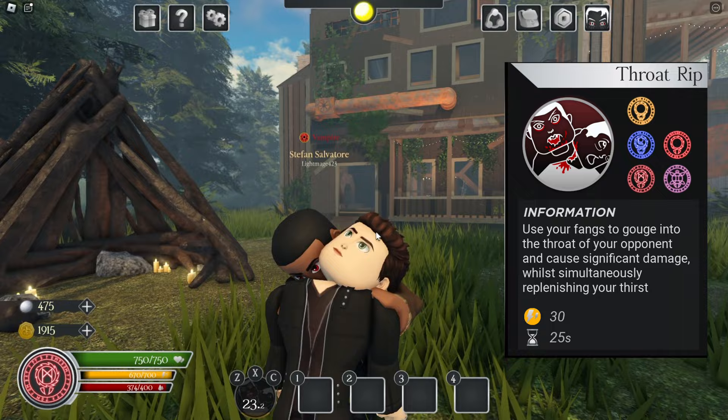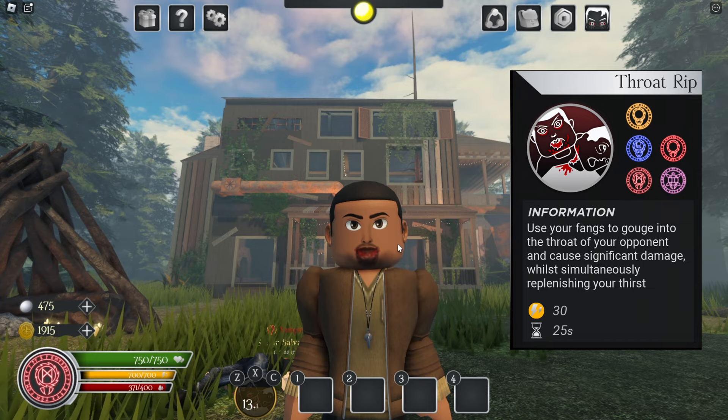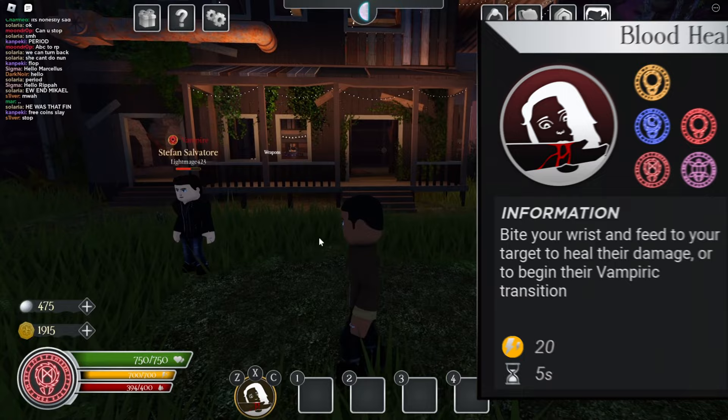Kind of similar to feeding is throat rip, which does not give you blood — it just does a decent chunk of damage, which is a lot. As you see, it leaves a little blood stain for any ability that's like biting. It's a pretty cool texture detail.